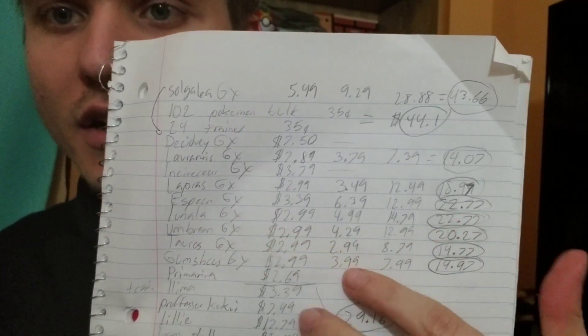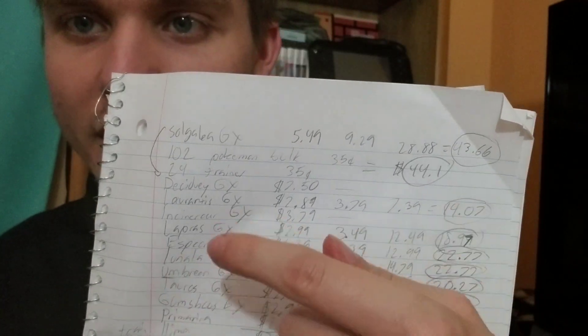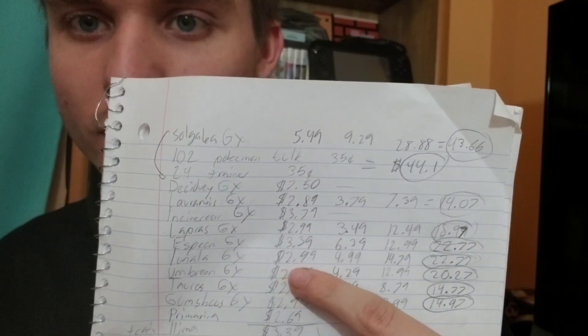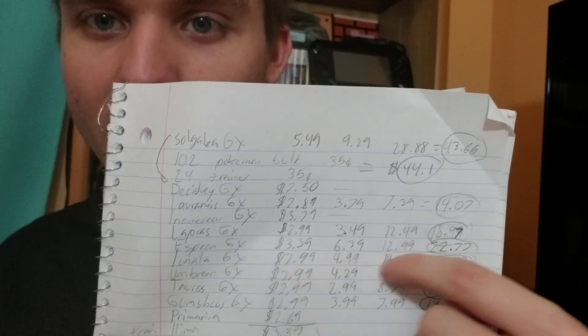Now you can see how I did it here. I took the GXs and other cards and priced their regular version, their full art, and their hyper rare version, then added it all up. For example, if you want all versions of just Lunala GX — which includes the regular GX, the full art, and the hyper rare — you're going to be spending around $22 or $23 to get those three different cards. And that's just for one of the GXs.